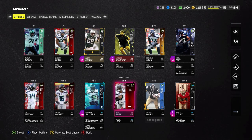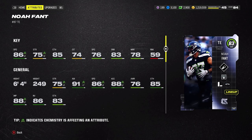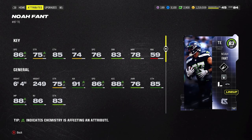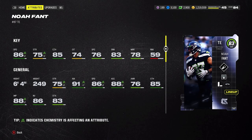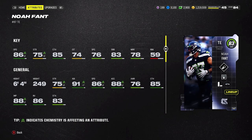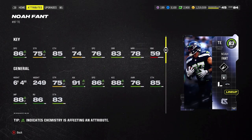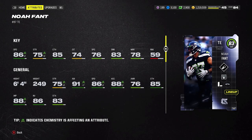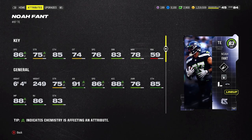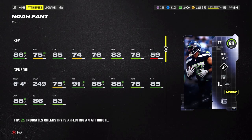First off, we got Noah Fant for the offense. We got one on both sides of the ball. Noah Fant for the Seahawks game team — 86 speed, 83 short route running, 78 mid route running. Not a bad tight end. I like the fact that he's pretty big with good legs at 6'4" and 86 speed. In terms of route running though, I do wish he was a small bit better, especially in the short route running aspect where he only has 83 — I wish they could have bumped that up another two. But 85 catching is still pretty solid for a tight end.